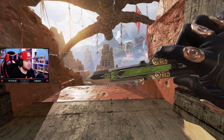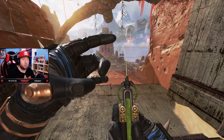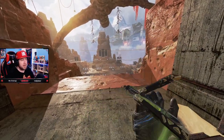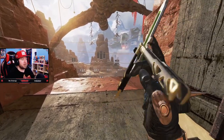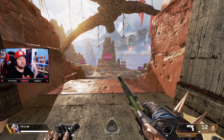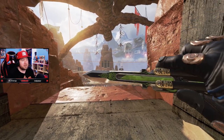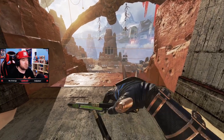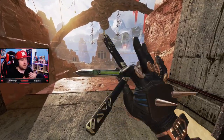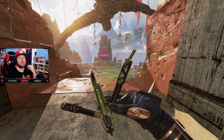Coming in at number five is Octane, the very last heirloom we got. His heirloom is a butterfly knife — it really suits him. He's so crazy and a butterfly knife is just as crazy, so it fits really well. The way it looks is cool — it's got a kind of ooze vein design and he sticks it in himself, with ooze inside the butterfly knife. I think that's a very inventive way to do Octane's heirloom instead of just a syringe to the forehead.